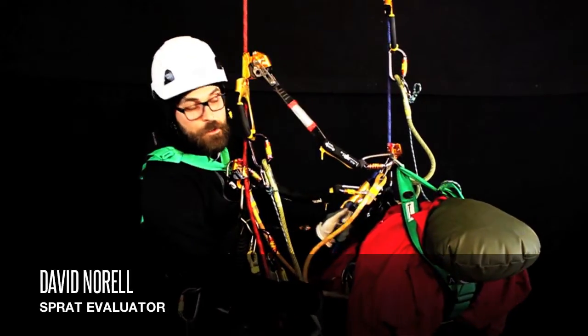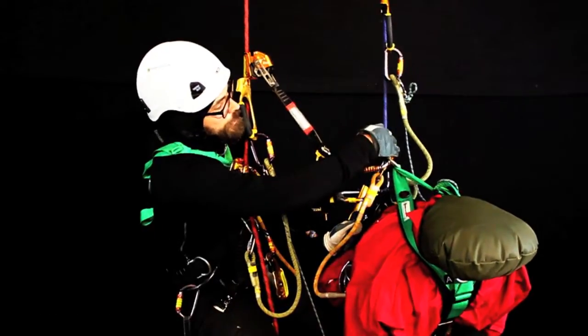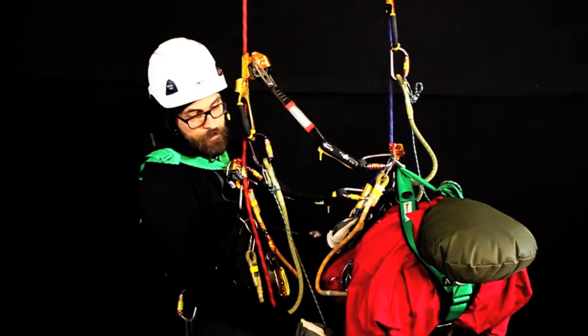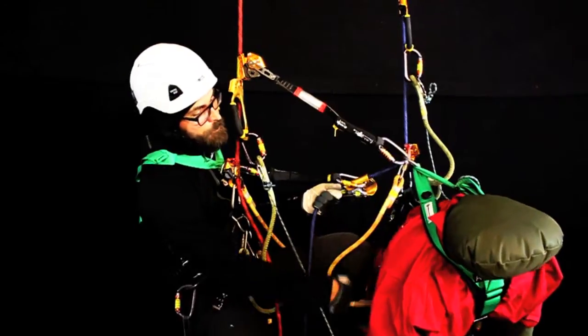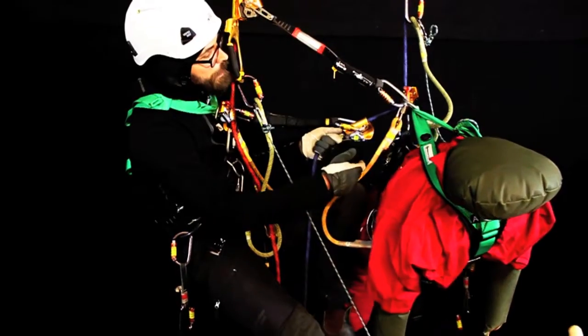This time we're going to rescue the casualty from his ascenders — that means his chest ascender. What I started to do was put the ropes here on the same side so that I come up on the side of the casualty. It gives me a better overview, so I climbed off to the guy here.